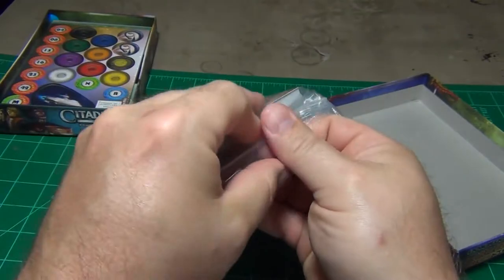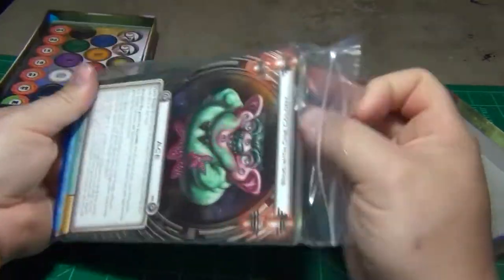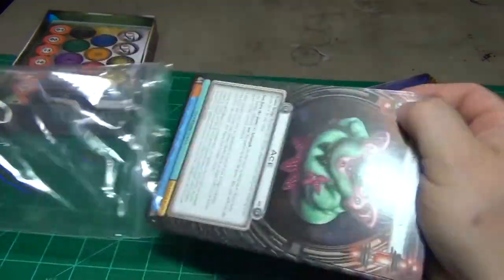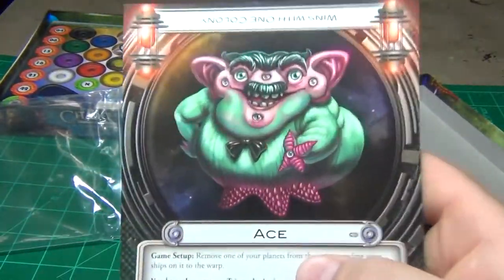So we'll take a look at the aliens here. I'm just going to show the artworks on them. I'm not going to go through the rules on any of them. You have 30 here.